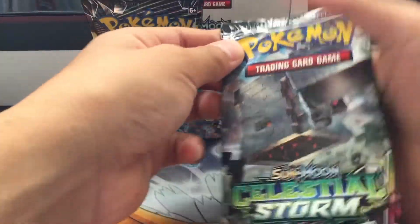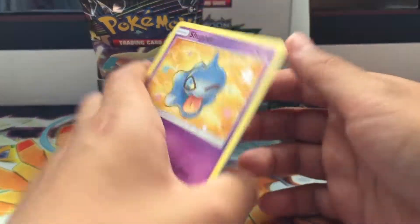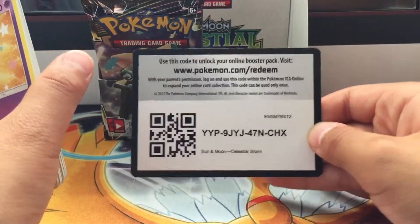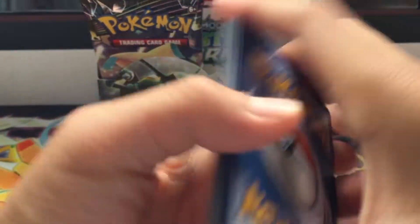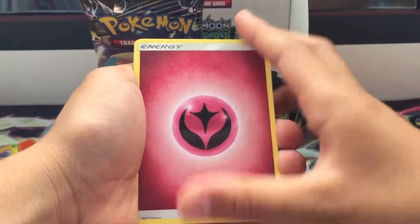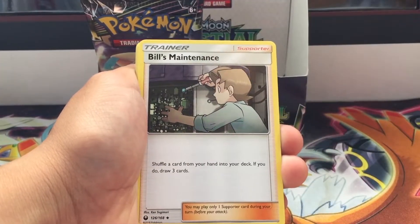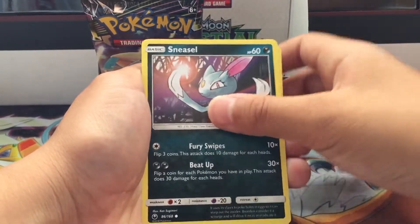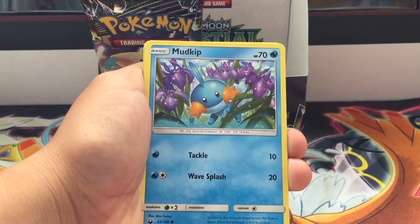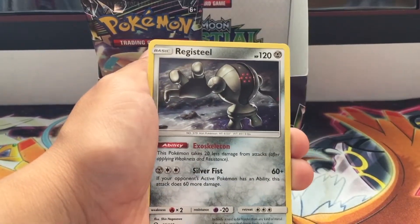Pack number seven — what is it with all these doubles? I've got three doubles so far. But yes, I now have a complete set of Shuppet — thank you so much! Fairy energy, Tate and Liza — that's the card, really good. Bills Maintenance, Cacturn, Shuppet, Sneasel, Wynaut, Mudkip, Battle Toy, and the rare is Ralts — oh nice!